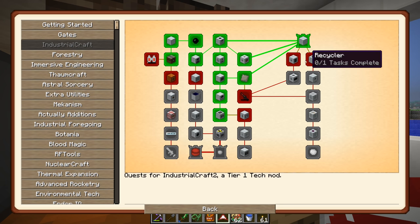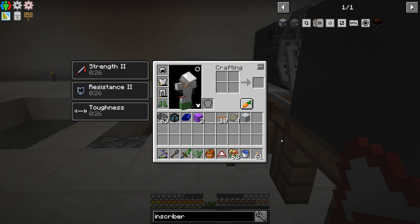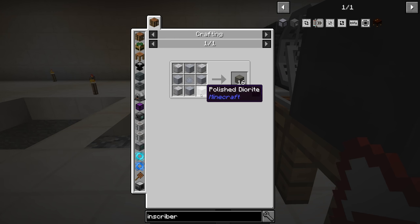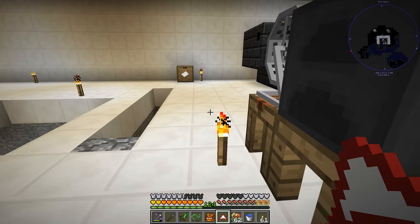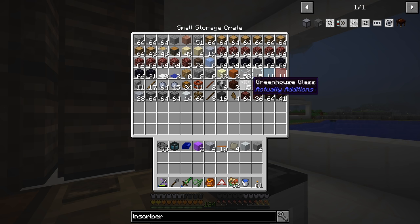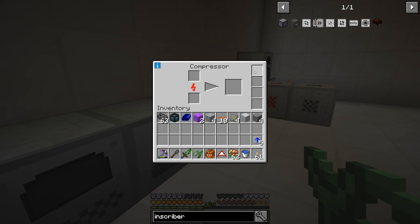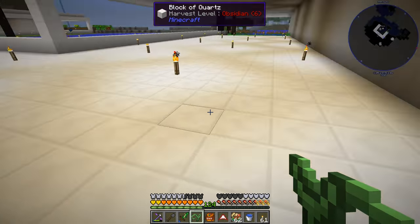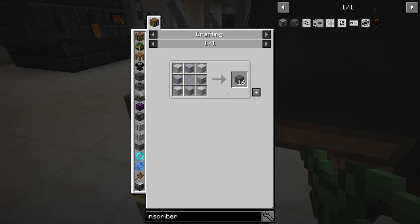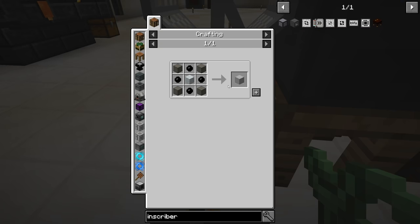So that unlocks a few more paths here, but honestly we are only making the advanced machine casing because we wanted to make ourselves an inscriber from Applied Energistics. The inscriber requires the machine case, which is reinforced stone plus some plastic. The reinforced stone, as we saw before, is stone plus grout plus clay dust. We already have grout, we should have some stone here, and then we need clay dust which we can get pretty easily. So macerator on the clay - let me grab the overclocker upgrades - there is four clay dust. So now we should be able to make the reinforced stone, and we needed four more rubber as well. Then we should be able to make this machine case.